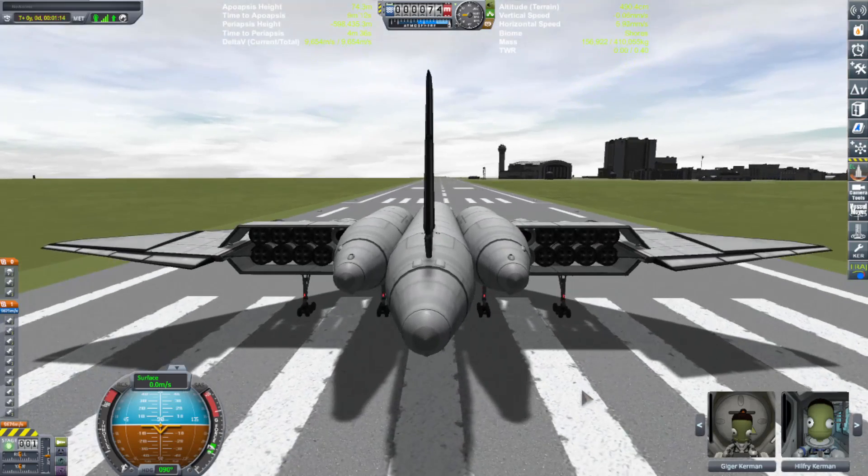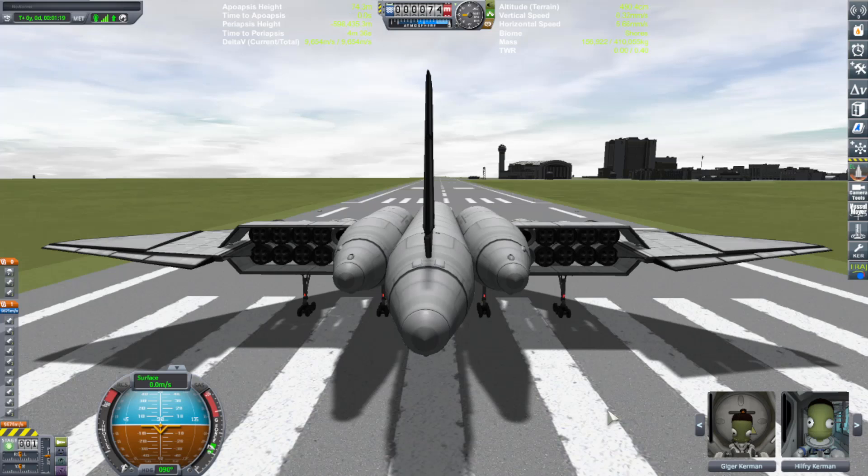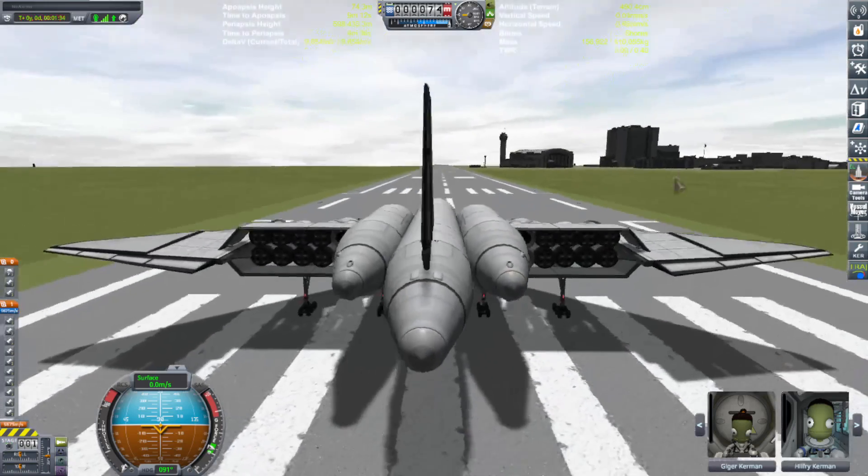Okay, let's go. Now, because of the fact that we have one, two, three, four... eight, eight, six — 16 rapiers, and only three shock air cone intakes, we have to start off at half power until we get some movement going. Once we start getting a little speed, then we can go to full power.